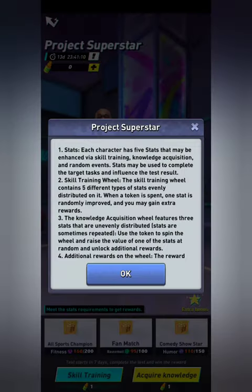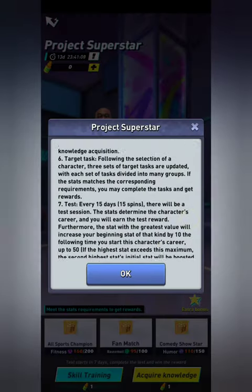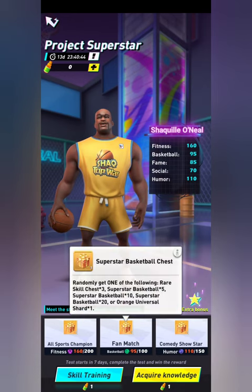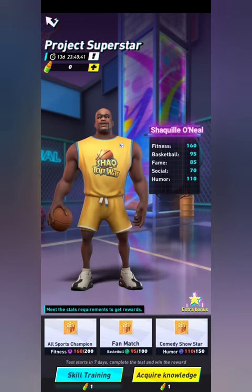Once you've unlocked all three of his different career choices — I'm guessing a sports one, a fan one, and a comedy one — you'll get his emoji to use throughout the game. These rewards aren't necessarily the best, but they do give you basketballs, so they are useful if you get them for free. Unless you're a whale I wouldn't suggest buying them — there are much better things to buy like shards in his store.